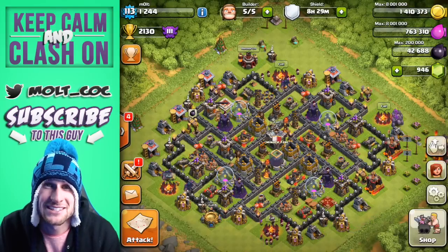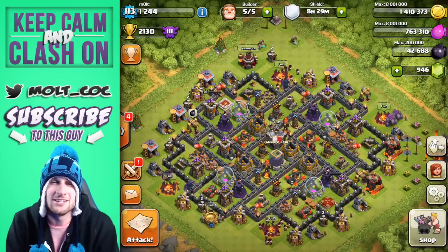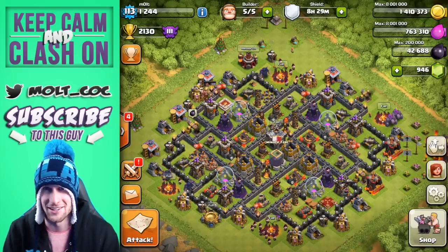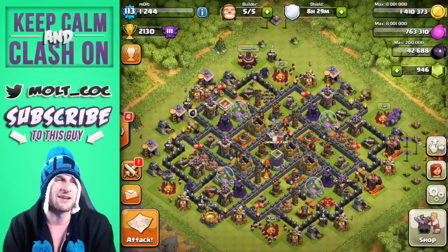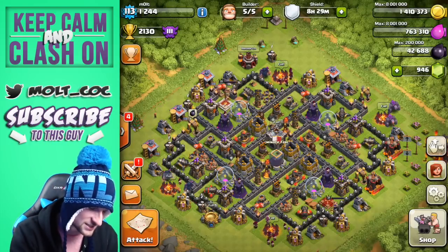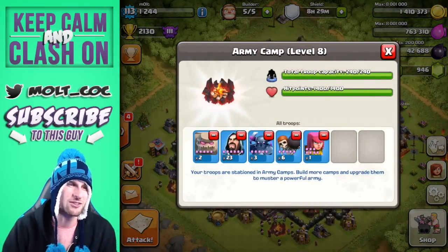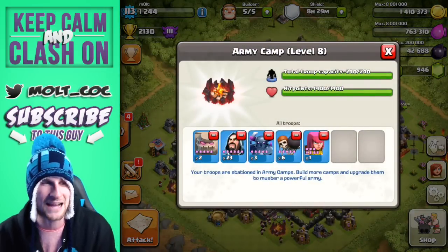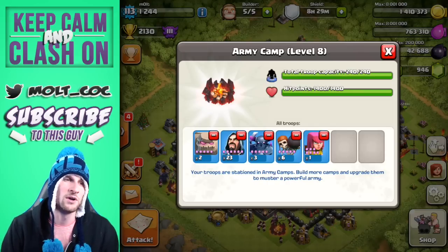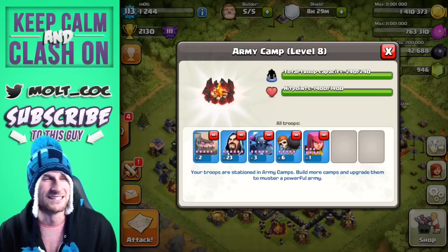Hey, what's up guys, welcome back — it is me Malt! In honor of the freezing cold season, especially since it is probably unbelievably cold in Finland right now, we are going to be doing a frozen go wipe raid. We're changing things up with a standard go wipe: 23 wizards, 2 golems, 3 pekkas, and 6 wall breakers — I don't bring that many wall breakers because we're in Crystal league.